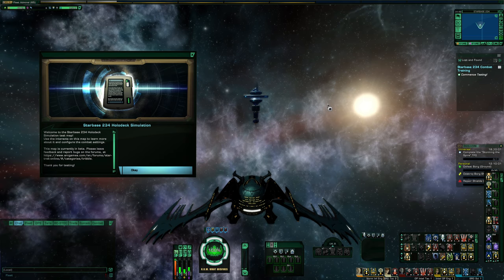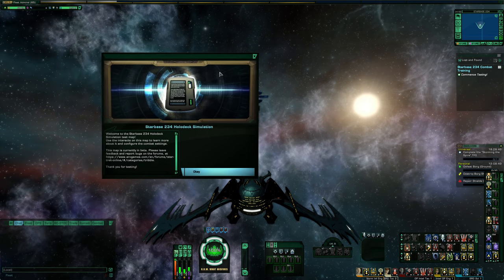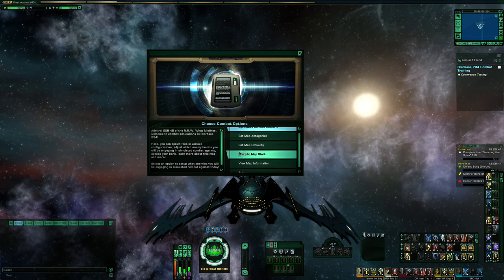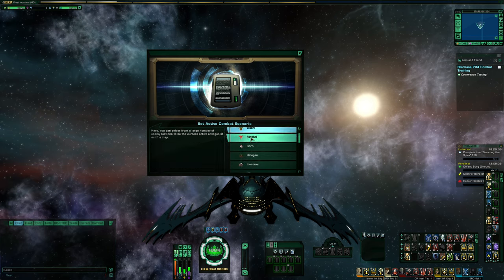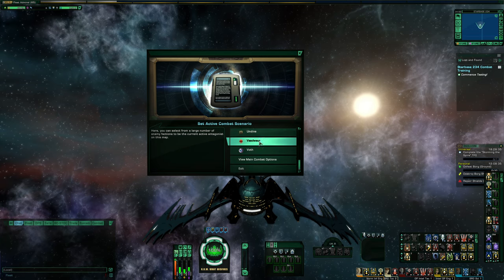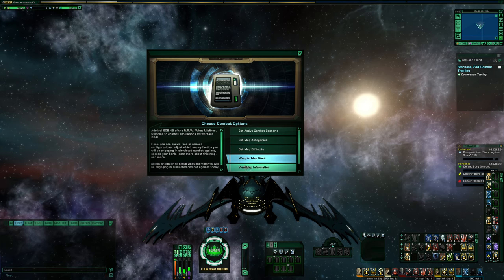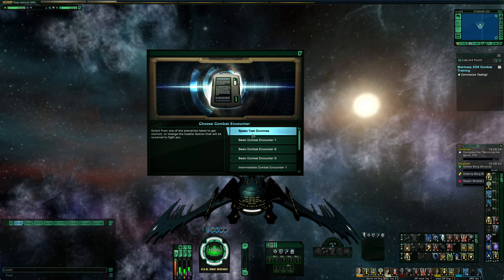This is the Starbase 234 map, but it is configured much differently from the normal Starbase 234. It has an interactive interface that lets you choose what type of enemies you're going up against and things like that, so if you want to test things consistently, you can choose who you want to shoot against. There are a few different scenarios. You can just do test dummies, which is what you'd probably want for testing, because you can set it so they can't die.